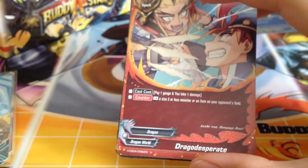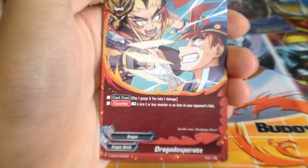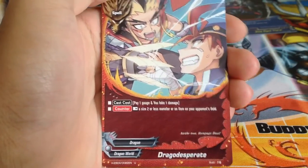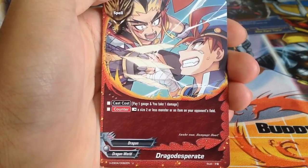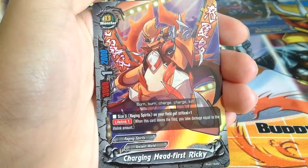Dragon Desperate — resting support for Dragon Wall, and you take 1 damage, so it's really good for 5th Omni builds. Rest a size 2 or less monster or an item on your opponent's field — works as Bucked Wire or Disturb.